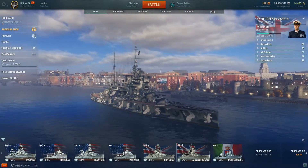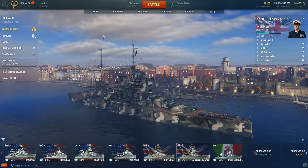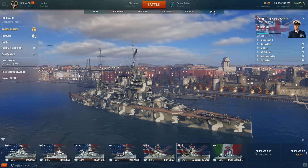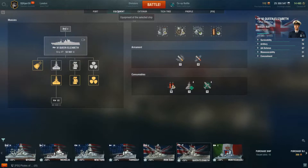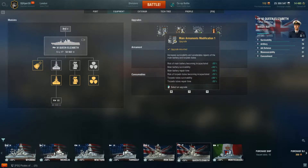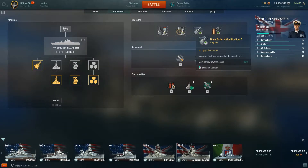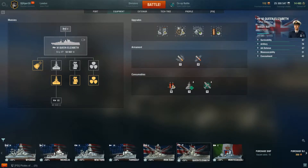Obviously in the premium shop you can buy things using real money, but I just use what I've been given. At the top of the screen you've got port, equipment, exterior, tech tree, profile, and PSR. If you go to equipment, this is everything your ship has and you can upgrade it - main armaments modification one, engine room protection, main battery modification two, and damage control system modification two.